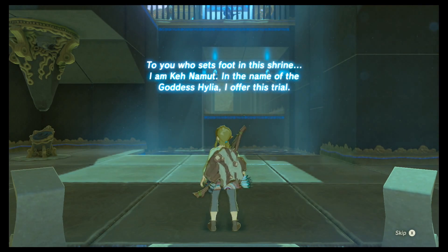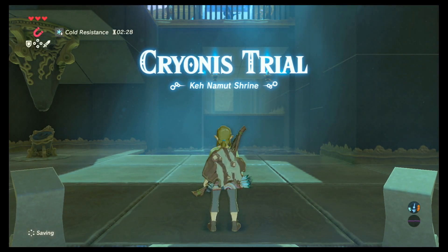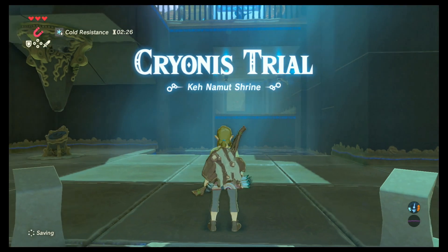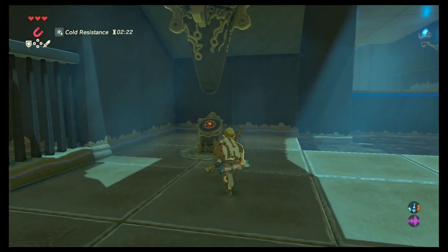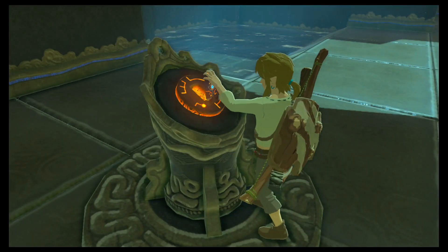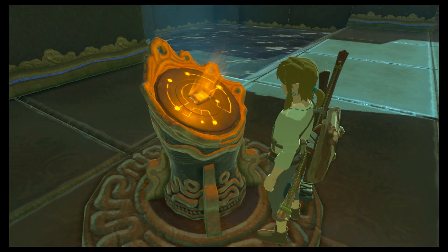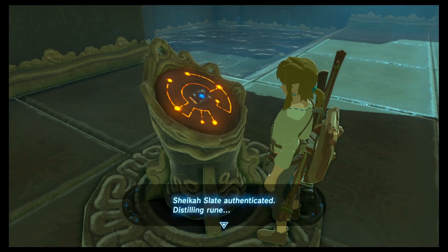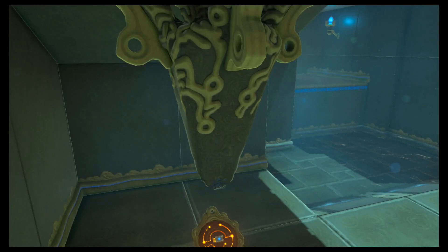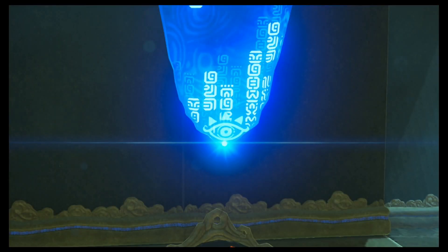Dude says what's in the shrine. I am Keh Namut — Namut, Namut, Namut. Cryonis trials — ooh, I wonder if this is gonna be the slow-mo stuff. We'll never know — actually we might. Put my box in here. Tell me everything about this place, box. It's Sheik's fire — distilling ruin! Should have distilled ruin, yes.